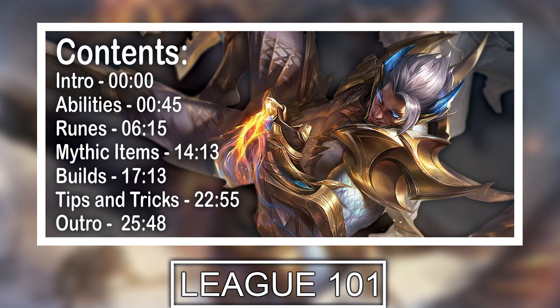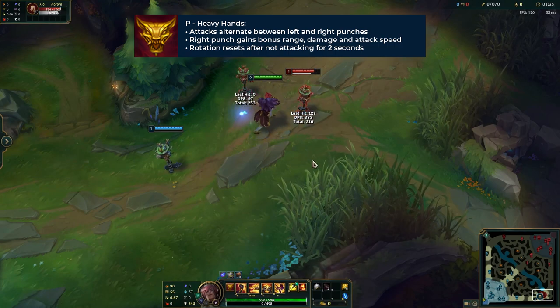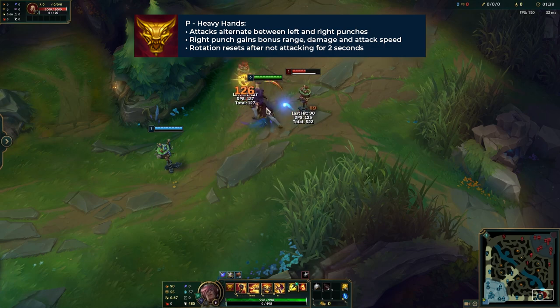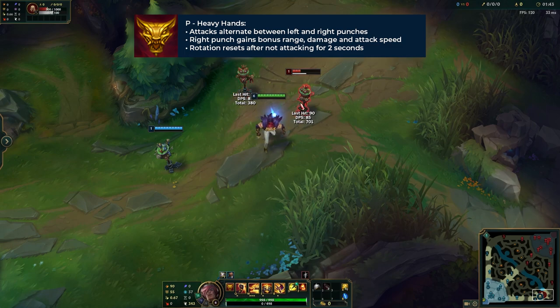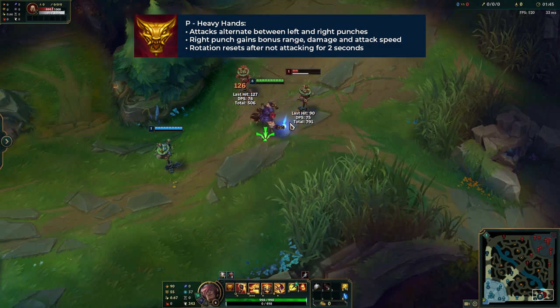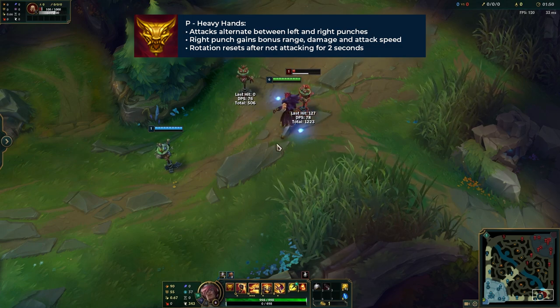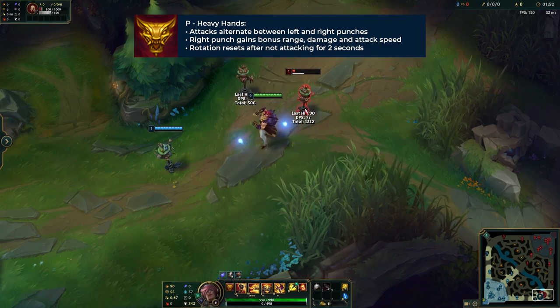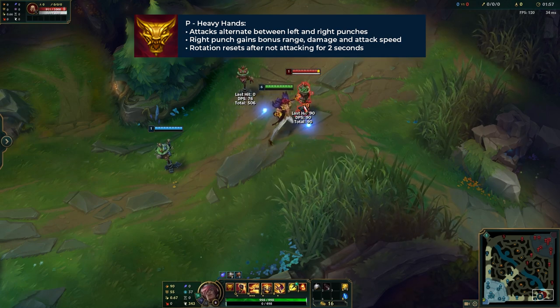Let's start off by talking about Set's abilities and his passive, so you really understand what you're dealing with when you play Set and what is in his kit. Set has two passives. Number one is Heavy Hands. Set's basic attacks alternate between a left punch and a right punch. He will always begin attacking with a left punch, which is a normal auto attack, and then he will do a right punch, which gains 50 bonus range and attacks at eight times the speed of the left punch.